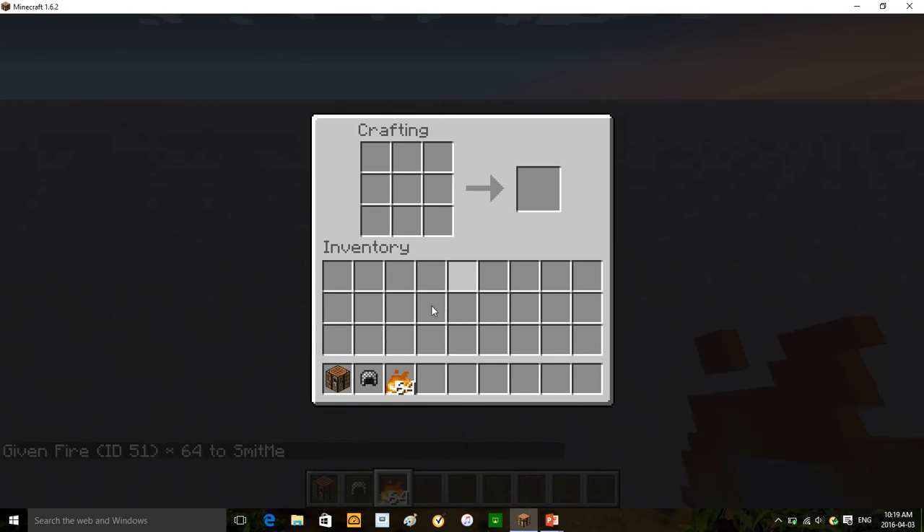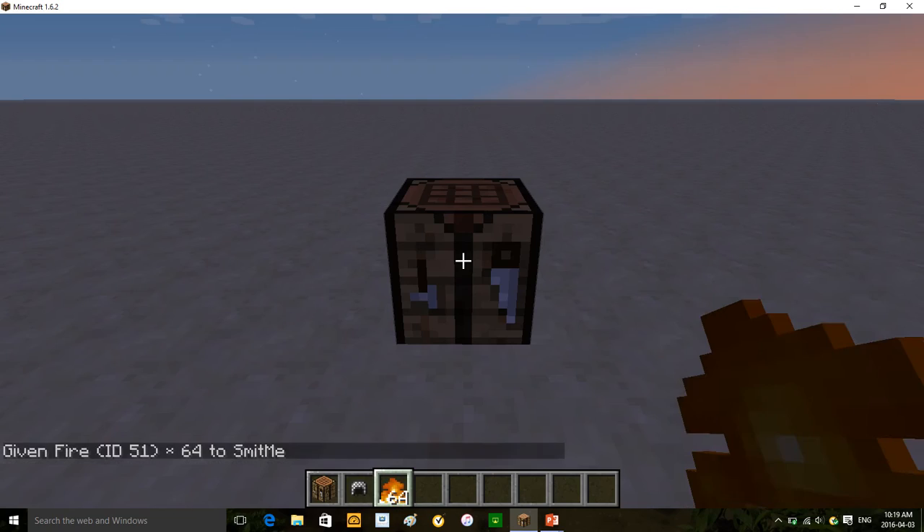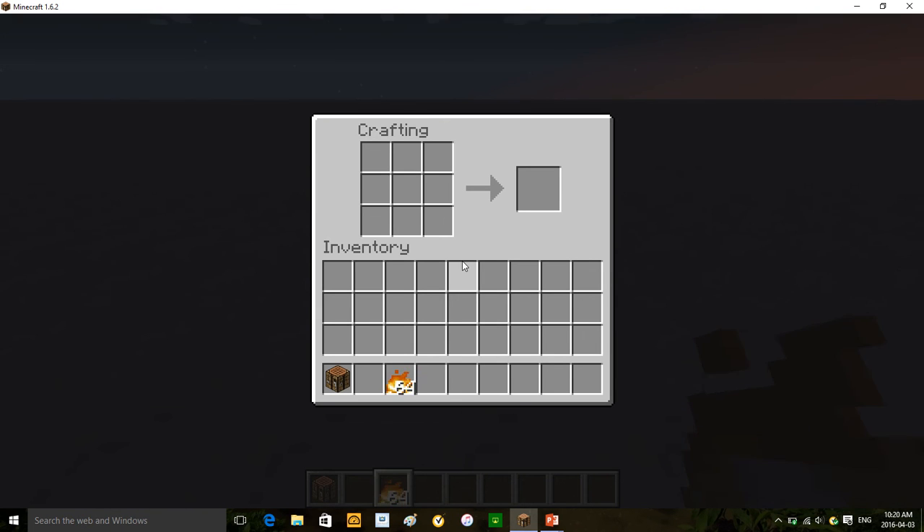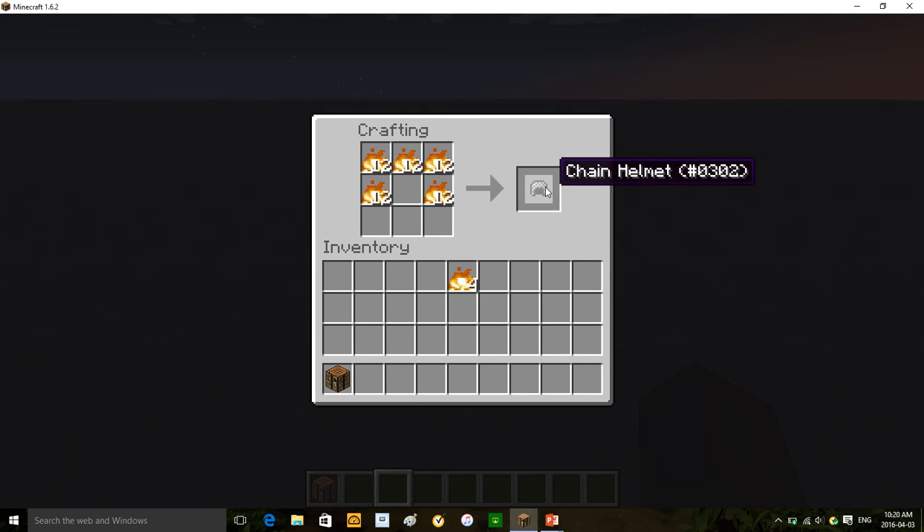So how can you craft chainmail? Well, if you go to the crafting table and use this fire item, boom — you can see I got chainmail armor. This is how you can craft chainmail armor.